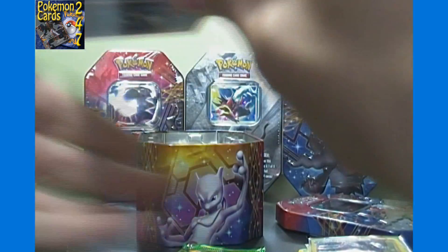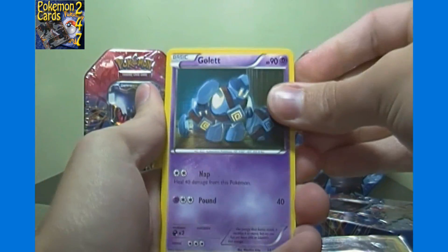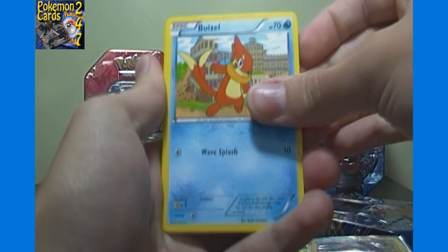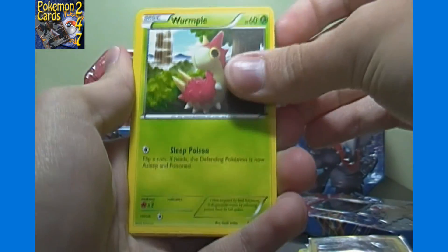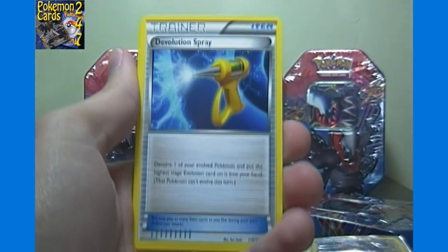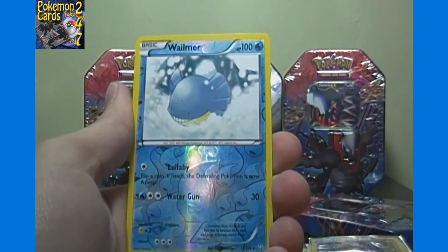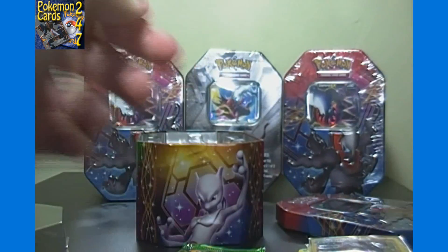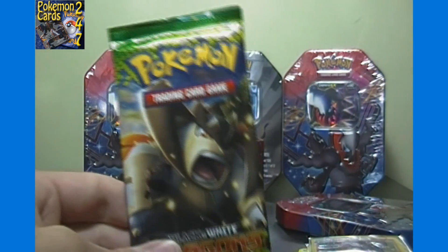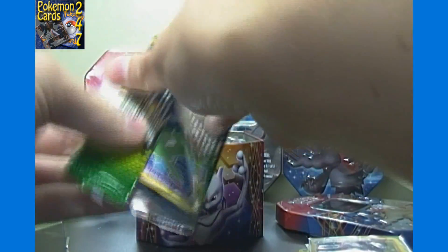Much better pulls than I had in my first Dark Cry tin. From the Giratina Dragons Exalted pack: we got Golett, Weavile, Driftloon, Electrike, Wurmple, Devolution Spray, Vibrrava, a reverse holo Wailmer, and our rare is a Dustox — so there's our first non-holo rare. Let's see if the Terrakion pack can give us some better luck.